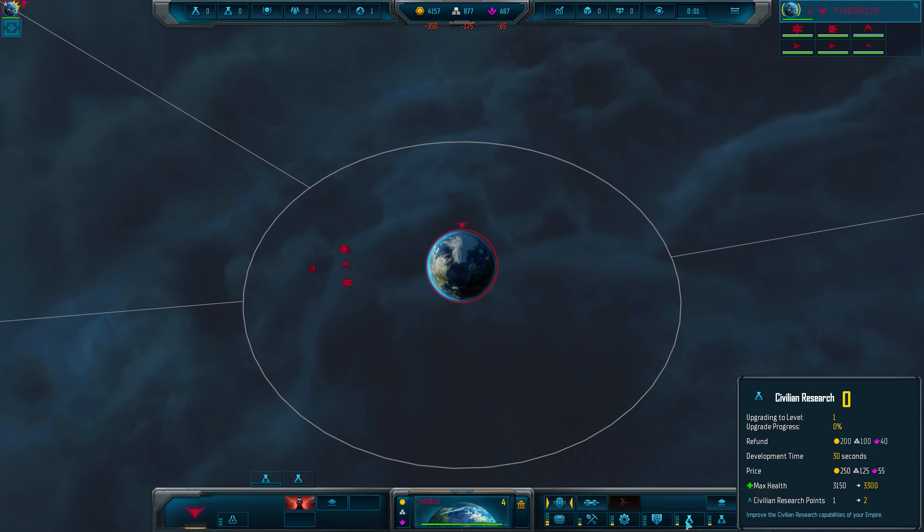Building up your planets and systems is a major component of the game and is really how you progress everything from your economy to research to culture. You can select planets on the map and build from there, but you won't get a clear view of what your other planets are doing. Instead, head to the planet menu from the top of the screen to view all owned planets and manage pretty much everything — mining levels, research tiers, planetary buildings and orbital structures — alongside seeing each system's resource output. This is a lot faster since you don't need to zoom around the map.